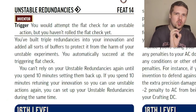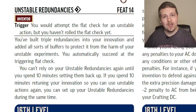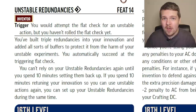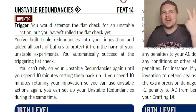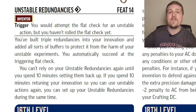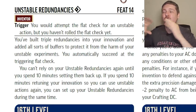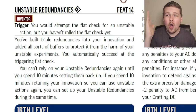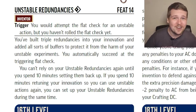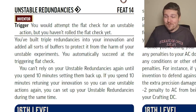Unstable Redundancies is fantastic. As a free action, if you would be rolling an unstable flat check, you choose to succeed. You can only do this once and then you need to spend 10 minutes repairing your construct to do it again, but this effectively gives you a guaranteed two unstable actions per combat. What's really nice is that the 10 minutes spent repairing after failing an unstable action also fixes Unstable Redundancies. And if you get lucky and on that second action roll 17 or higher, that's three unstable actions in one encounter.